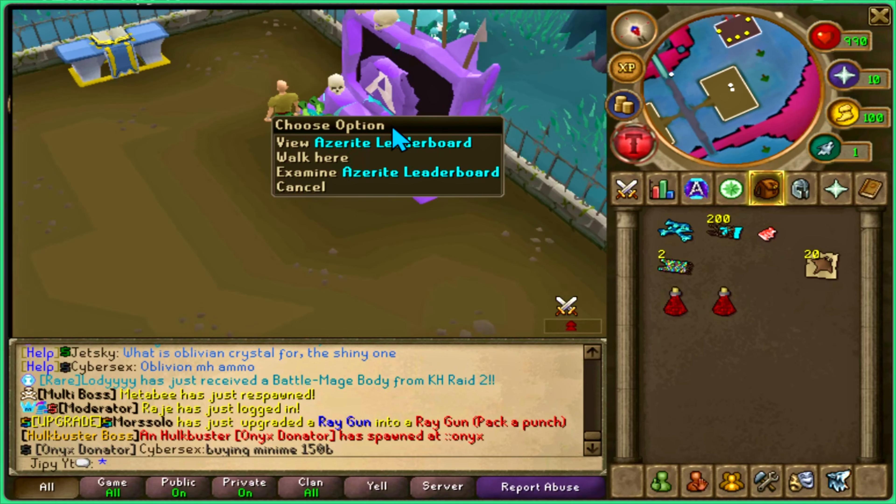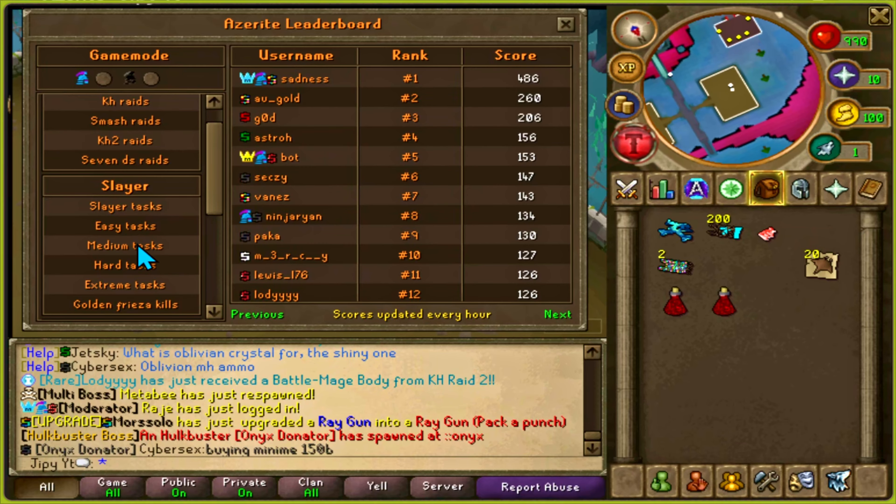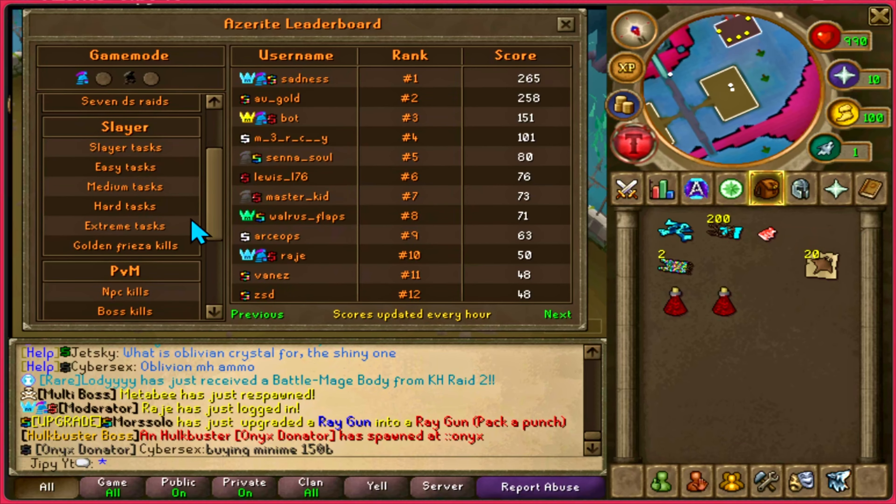Within the whole map, they have this Azurite leaderboard. This is a pretty cool idea because you can view different achievements and compete for different ranks within this interface. It's also publicly available, so you can check your progress at any time.